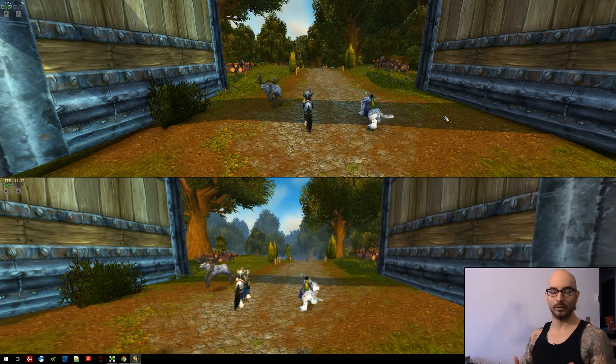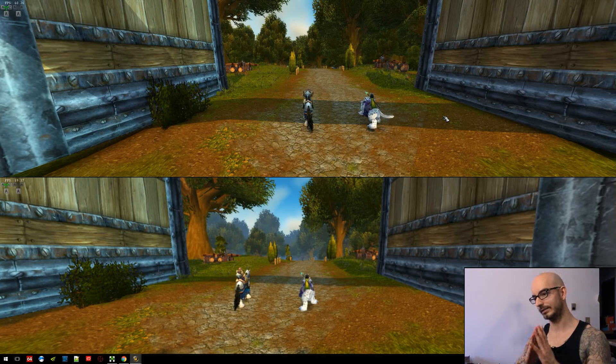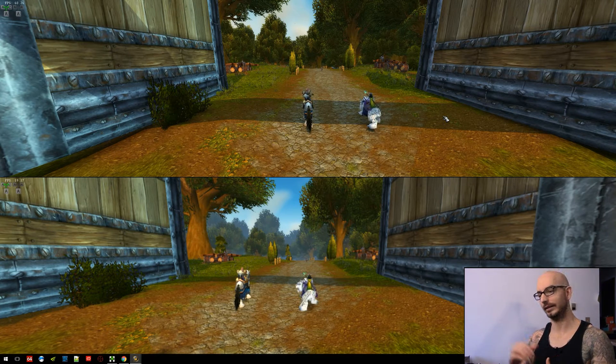The majority of multiboxers generally crank the in-game video settings up on their main client that they spend the most time on. The other characters get neglected — you turn the settings down, and it's terrible. Very nasty video settings, but you do that to save on load because you're really not looking at those other characters. However, when you swap over to that screen, you're reminded of how bad the game can actually look. Some people just put up with that. I'm personally a sucker for aesthetics, so I really like my video settings to look nice. Other times, people dial in very similar settings across all game clients, but that doesn't allow you to really crank the settings up on one as opposed to the rest.